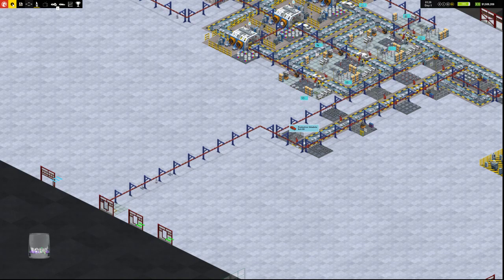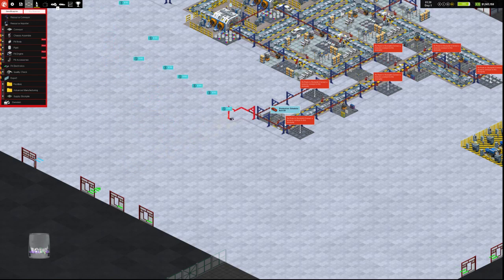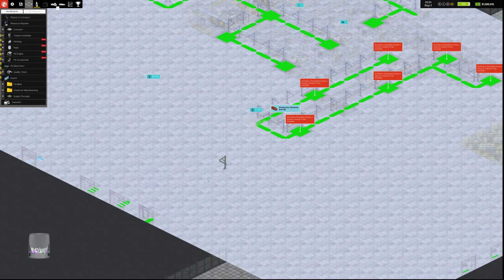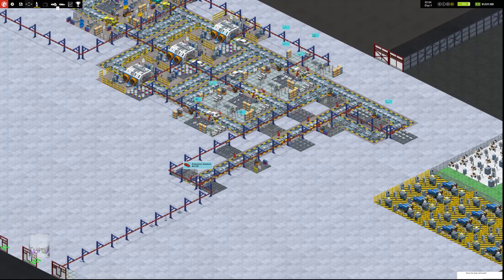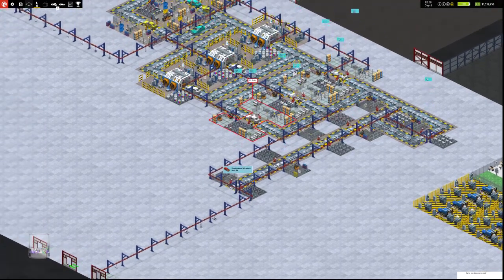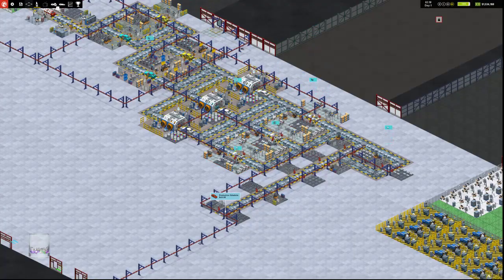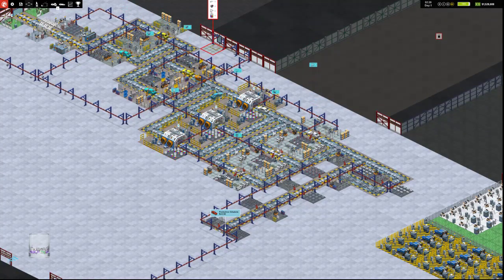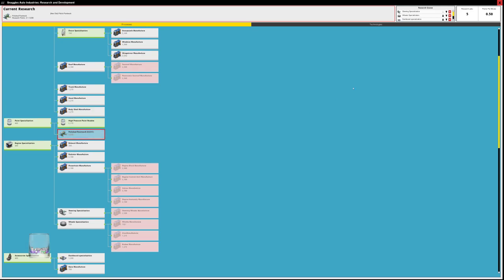We're still making a bank, but we need to be making a little more. We're going to demolish this importer and use the bottom one instead, which should work. Game's been autosaved — hooray! So now the middle importer will do the fit body stuff once that's all researched. Almost got the high pressure paint nozzle done. We're doing polished paint work next, then steering, wheels, dashboard, bumper, and arches. And then we're done with this research and we start researching actual components to add to our cars.